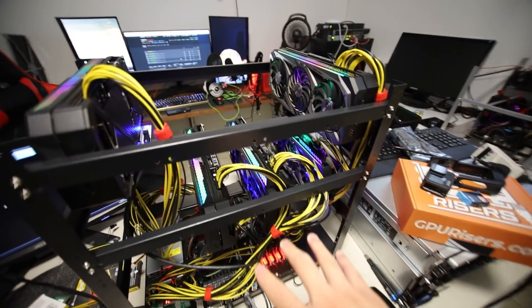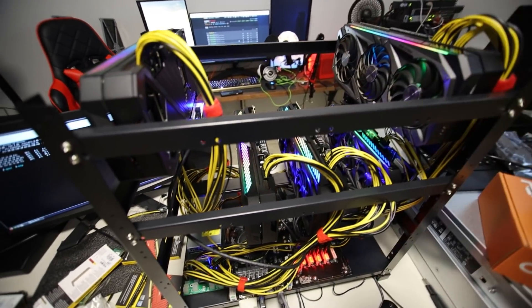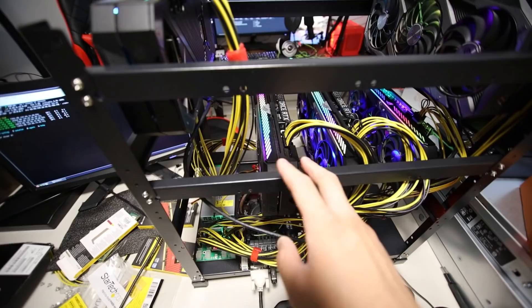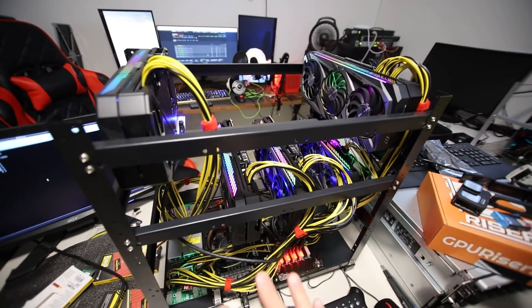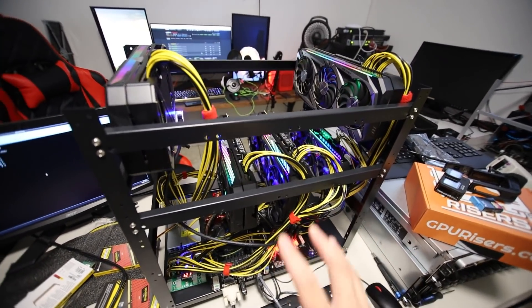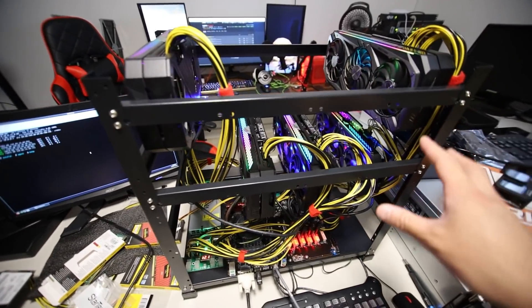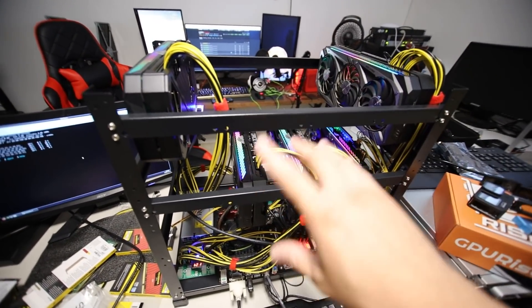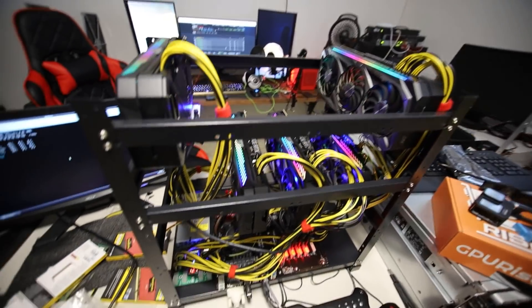Hopefully down the road I can find an ASUS Strix 3080 Ti and an ASUS Strix 3070 Ti, and also maybe a 3060 Ti and a 3060 LHR model, so I can fill this whole rig with those and test a bunch of different hash rates. We can see exactly how the LHR cards perform versus the regular OG 30 series cards.